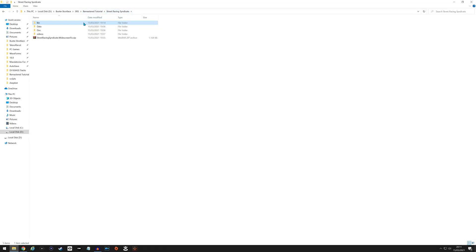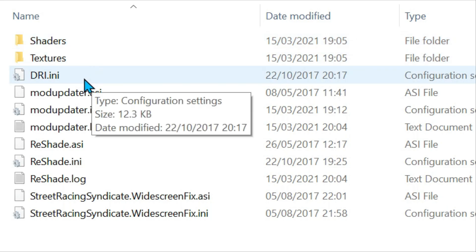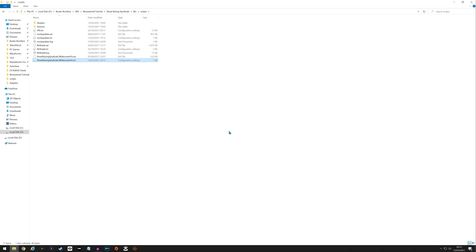That should be everything, but one thing to keep in mind: the game was not originally a widescreen game, so we've added the widescreen fix. If the HUD is in a square shape — I think on my playthrough in episode two it reset to a square HUD — to fix that, go into the bin, then into Scripts, and open the widescreen fix .INI file. Right-click and edit. You'll see Fix HUD and Fix Field of View — these are binary, so zero or one. If the HUD is square, change the one to a zero and save, or vice versa.